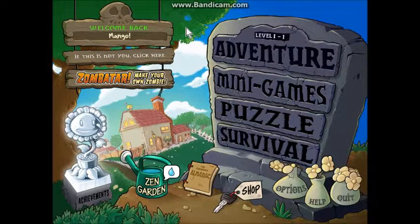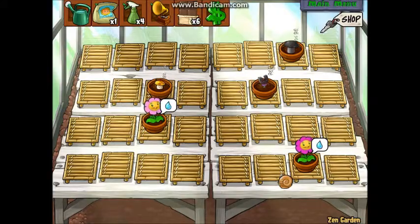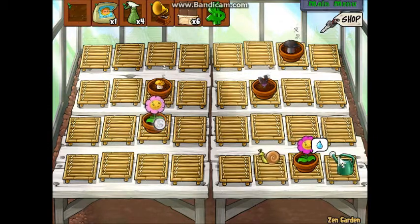Hello. I have no idea where we've left off because it's been a while and I probably should have checked that, but I didn't. So let's just go to the Sun Garden. We'll start right off with that. Wake up the snail, and then water the plants.